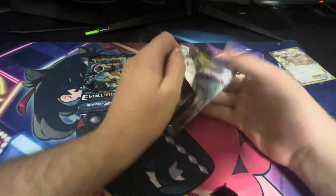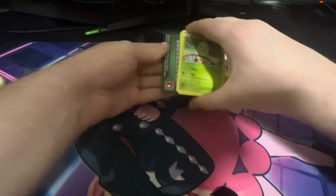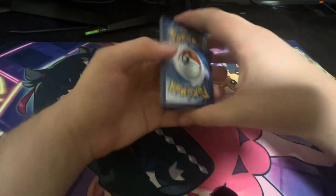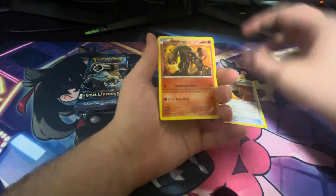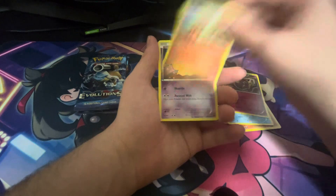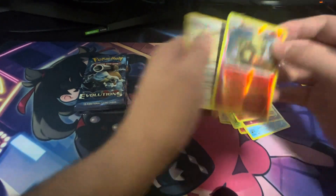I haven't opened Breakpoint - or was it Breakthrough for those blister packs I opened? I forget. There could be a break in here - don't give up yet. I know we packed a break in that video I'm talking about, so hopefully we can... We have a Clefairy, Growlithe, Drowzee - nothing there. We have an Arcanine and a Raticate.